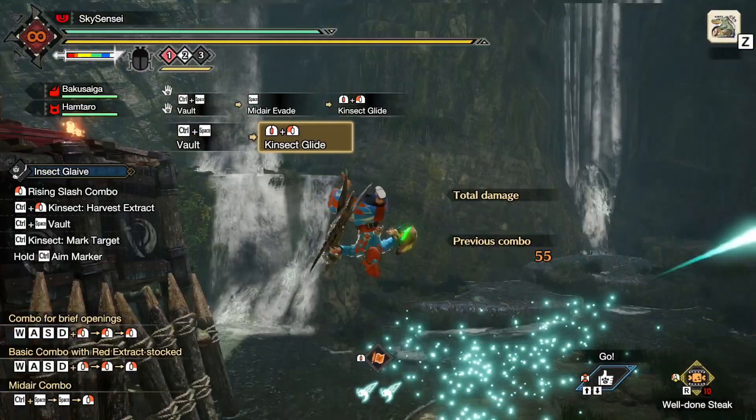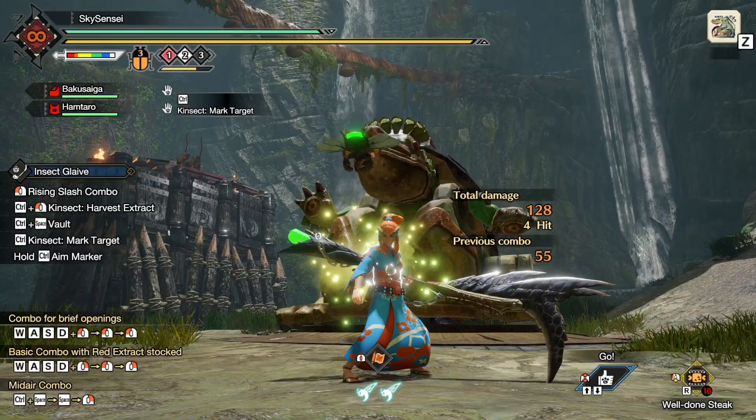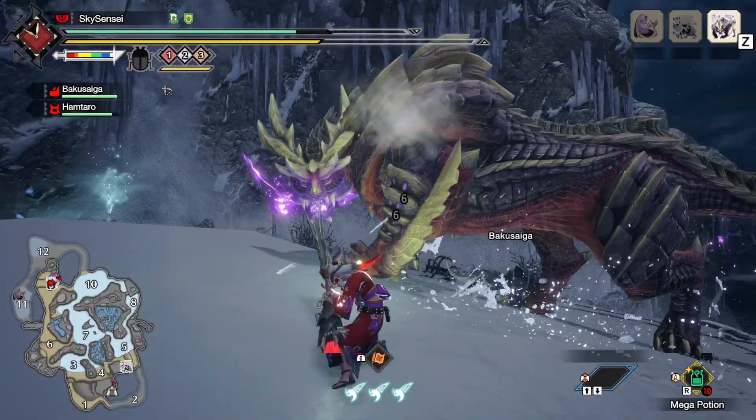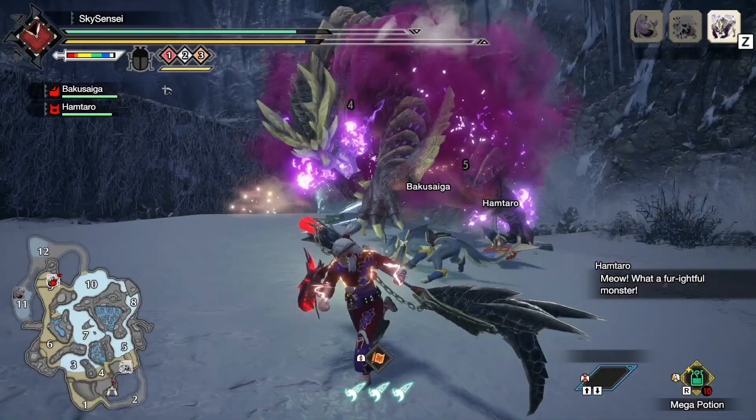You use the same aimer as when shooting your Kinsect or other wirebug skills — just aim wherever you want and use the wirebug skill. A little extra directional control always helps with the Insect Glaive, especially in Sunbreak where we have a lot of different movement skills. I've also been finding a theme of gaining extracts much quicker in a variety of ways beyond just throwing your Kinsect and pulling it back. I love the direction the Glaive is taking in Rise.